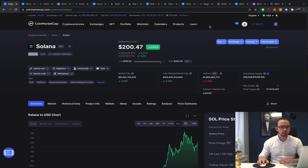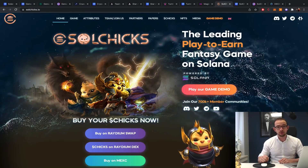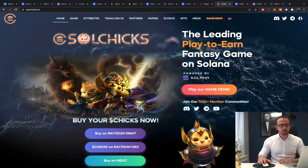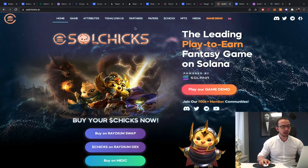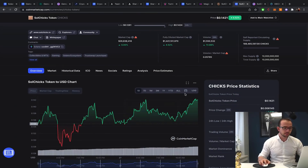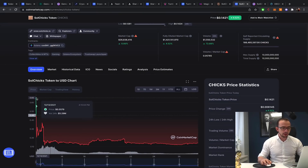Next up, Solchicks — one of my potential favorites. There are a lot of problems with early investors which I have covered on my channel, so I'm going to focus on the short-term potential. Looking at the chart: IDO'd at 0.5 cents, came from 80 cents off the listing, the token generation event occurred at 30 cents, then there was a huge sell-off to 15 cents, and it's been quite stable since with some small pumps on announcements.